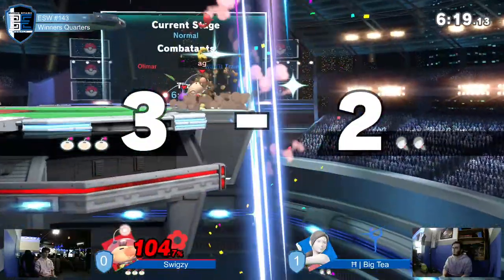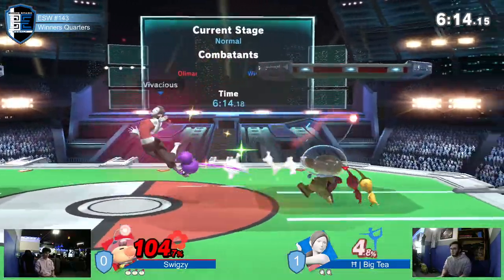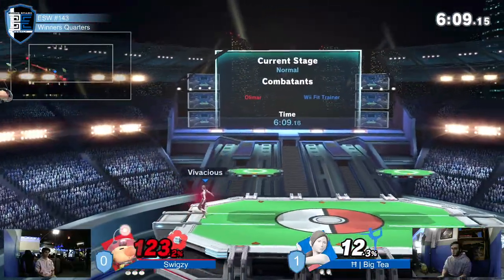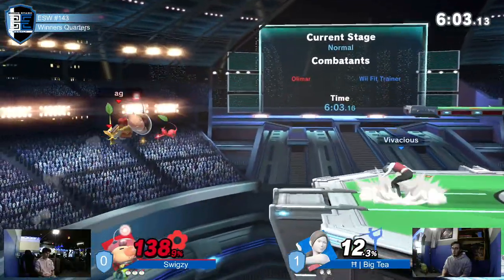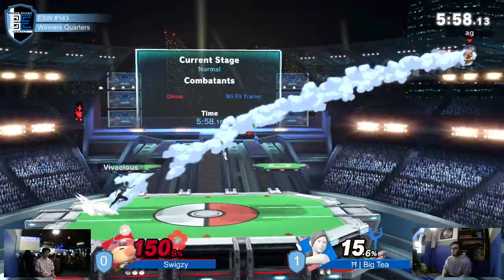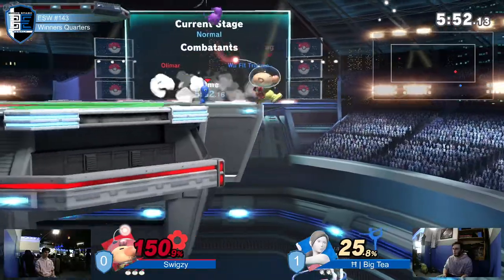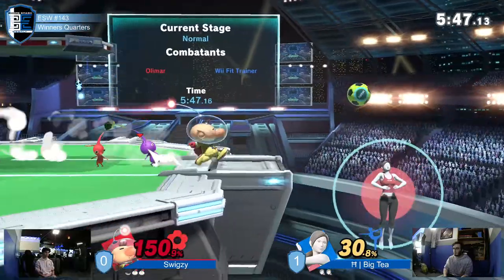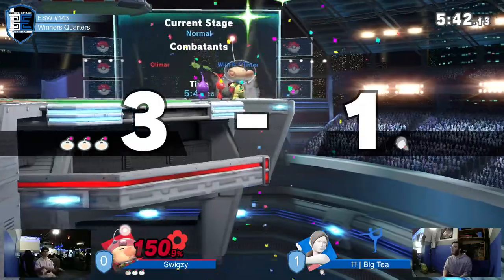Both are around 1 or 4%. Nice down throw coming from Swigzy. Like a little purple Pikmin slide beat to grab at low percent. I almost never really play against Olimar, so I'll be learning quite a bit from Swigzy right here. Gets another down throw off yet again. Is Big T still living? Goes for yet another one — and there it goes. Big T second stock gone just like that at an early percent.